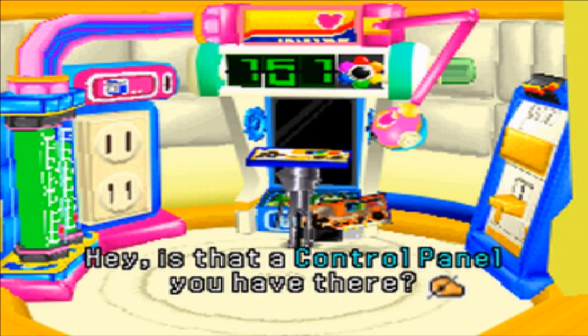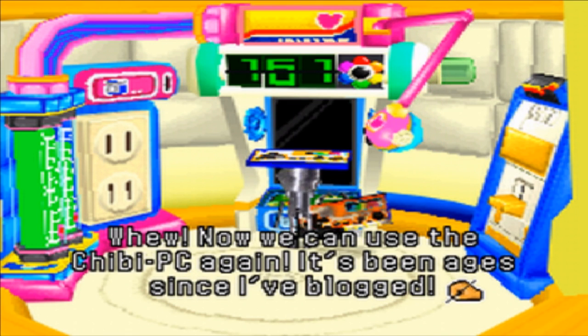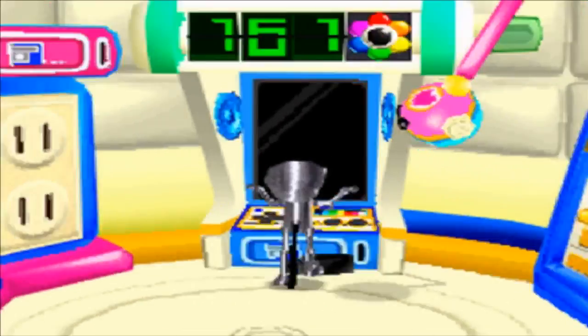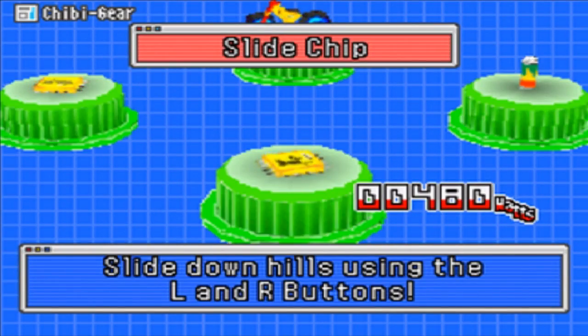Is that a control panel you have there? Phew, now I can use the Chibi PC again — it's been angry since I blocked! Was there anything particularly new? Yes, there was a new Chibi gear we wanted to look at. Alright — the Slideship. Slide down hills using L and R. Lovely.